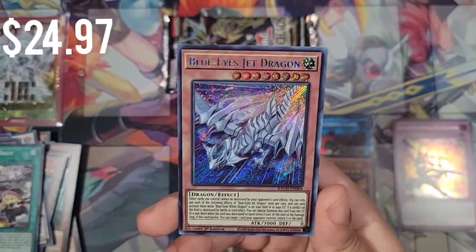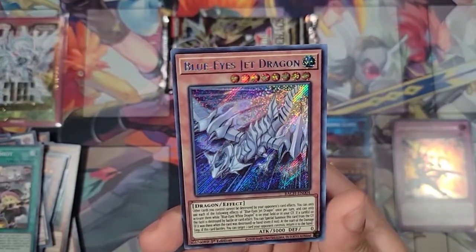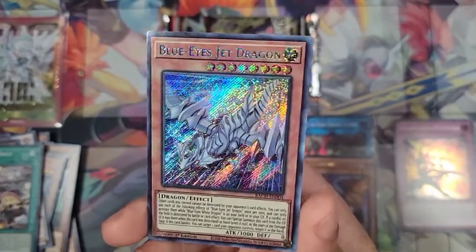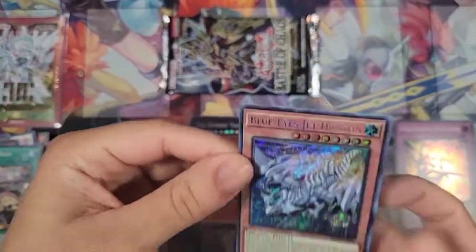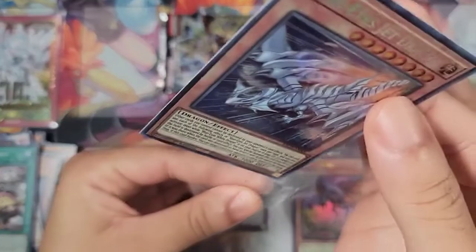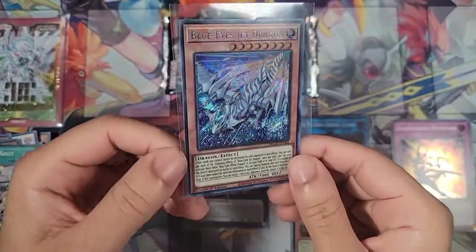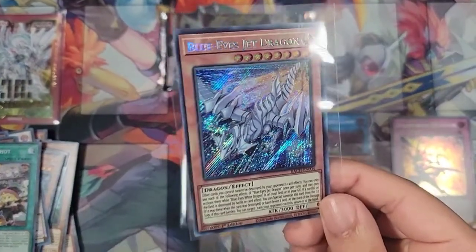Oh let's go — we got a Blue-Eyes Jet Dragon, Secret Rare! Guys, no freaking way! I was actually thinking before — what would I want from the set? I think I would just want one of these, just because it's Blue-Eyes, and I would put it in my binder. It looks really nice. That's actually crazy.